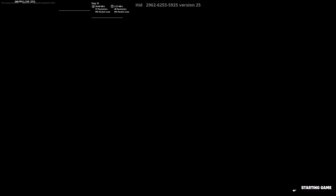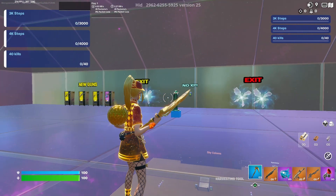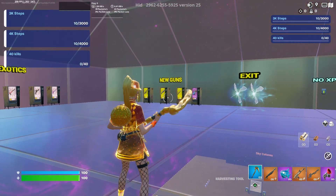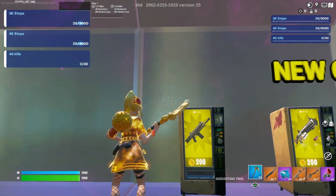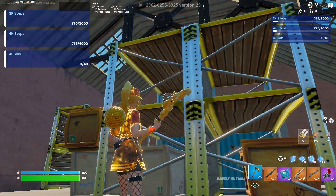Once we do load in, go ahead and start the game up with whatever button that is for you. I suggest waiting five to ten minutes to earn as much XP as possible, but for the video I will not be doing that. The very first thing you want to do is look for where it says 'new guns' — I think this is the Hammer AR — and look to the left of it up in the top part where it says 'earn XP,' and go ahead and interact with that button.